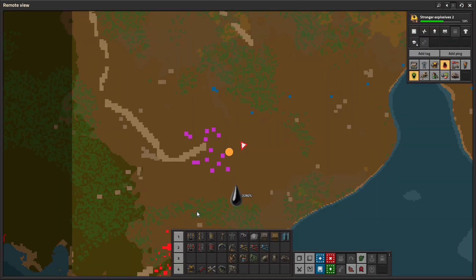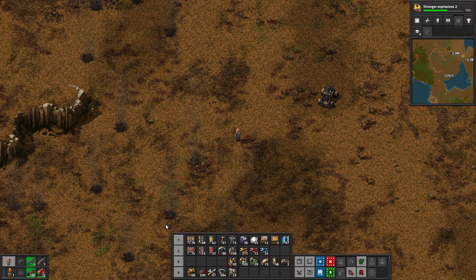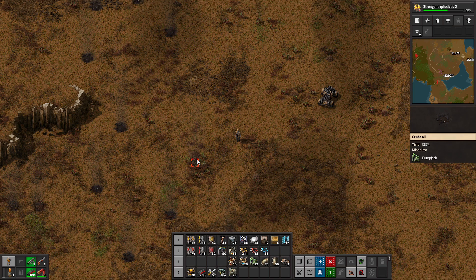Crude oil locations are shown in the remote view as pink squares, and mousing over them will show the combined yield of all of their deposits in the area. In the standard view we're looking for pools of black liquid, a little bit of steam coming out of them. Each has their own yield amount, and we need pump jacks to extract it.